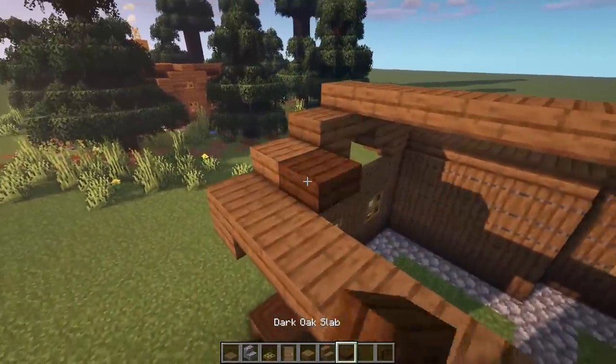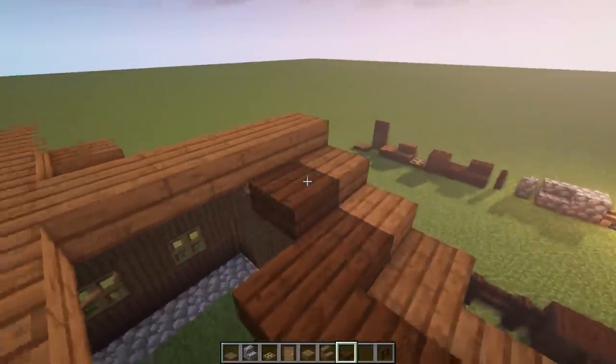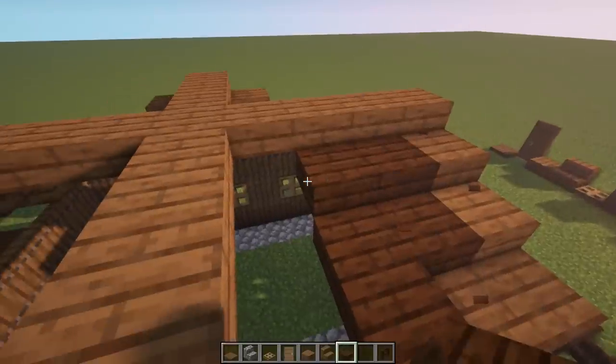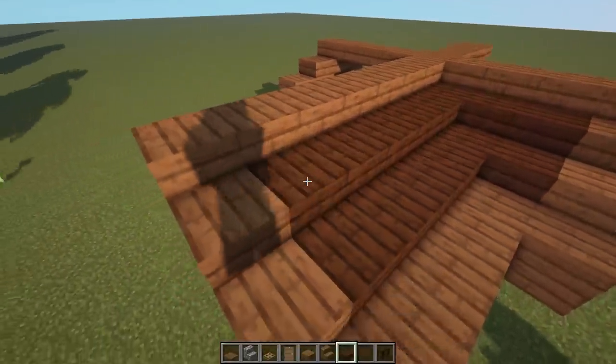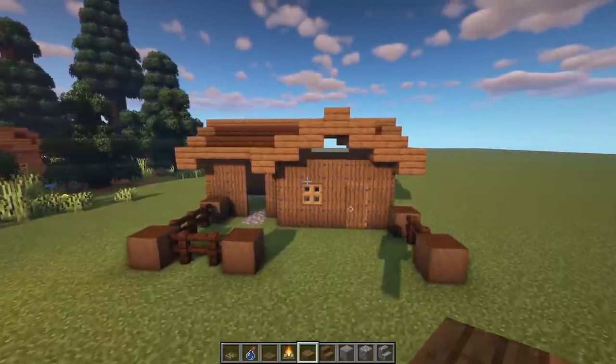Now grab the dark oak slab and bring it all the way around, meet up here, then take the other side all the way around and meet up on that side — pretty much filling all this in. The roof is done!